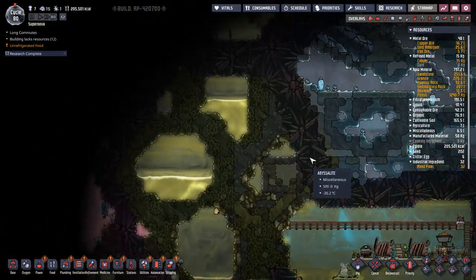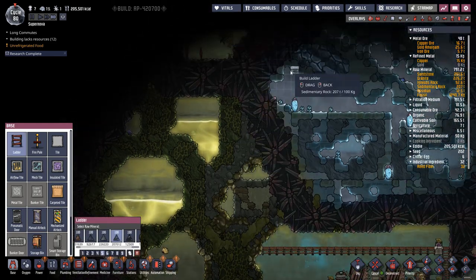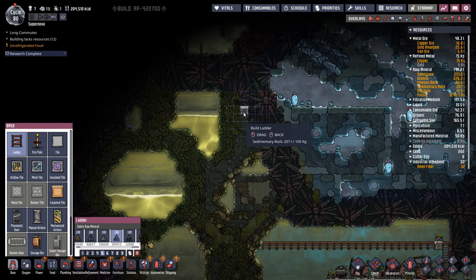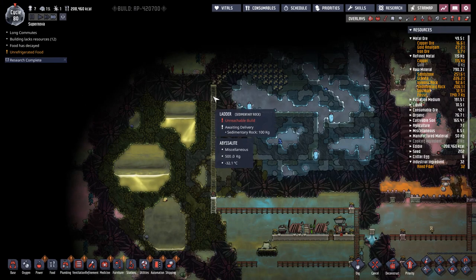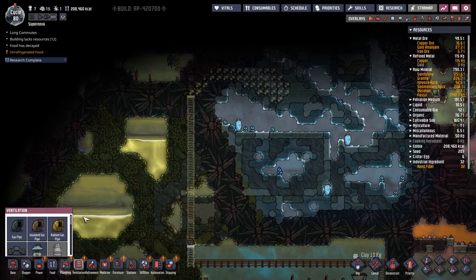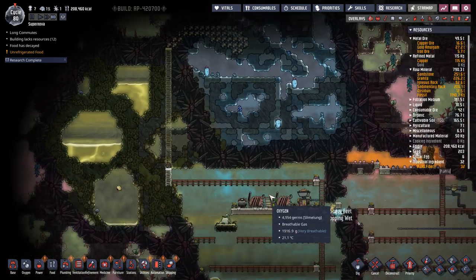There are a couple of things we want to do here — we probably want to go on a quest for wolframite because we're going to need it. Let's see where we can hit the least amount of abyssalite. The last thing we're going to do before we go is set up a dig quest for wolframite, because we're going to need it to make our radiant gas pipes. We'll send Marie up here to dig this out.